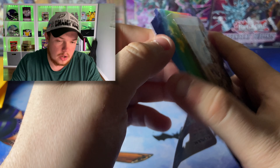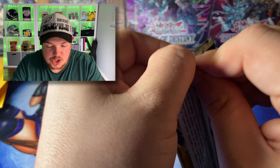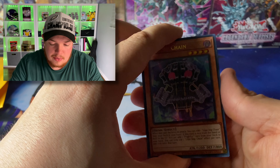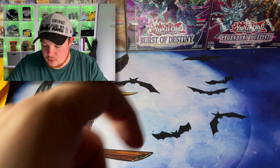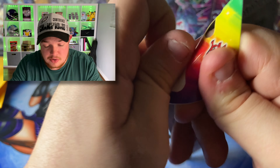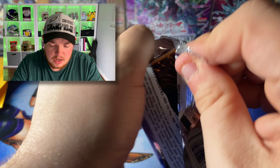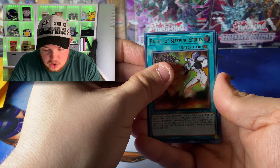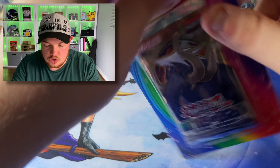I know I'm probably wearing you guys out with Battles of Legends, but it's the chase — getting that Access Code Talker or a Starlight Rare. Royal Straight, come on! We got the Advanced Crystal Beast. Can Creed's mystery packs help us pull an Exodia or an Access Code Talker? Sleeping Spirits, Far North Token Collector — we'll take it. Good card. And the Doom Kaiser Dragon.